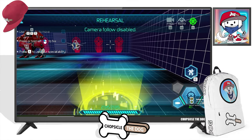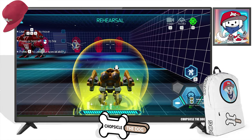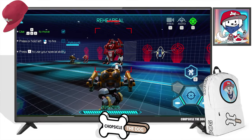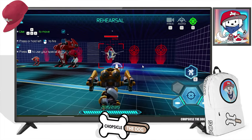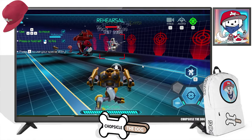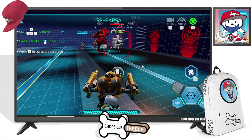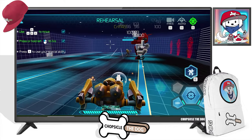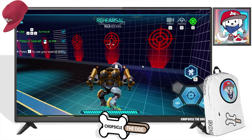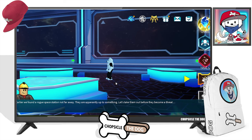All right, this is pretty legit, I like it. We're testing it, we can just go firing at this thing. Do we overheat or anything? No, you can just keep firing — that's pretty cool. Earlier we found a rogue space station not far away; they're apparently up to something. Let's take them out before they become a threat.